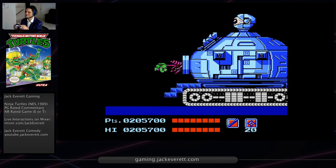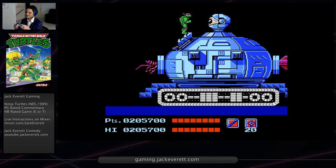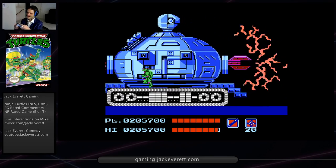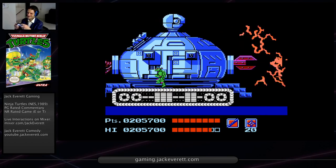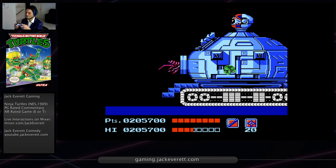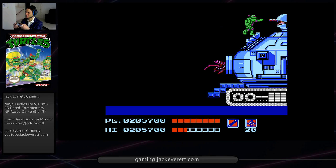You don't have to use any scrolls on the Technodrome - you can just use Don for the whole thing and he will just take it out. From here on out, just use Don. If you time everything right, you can get two hits per eyeball opening. But it doesn't matter - we're not in a hurry, we're just trying to win it.